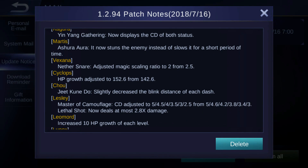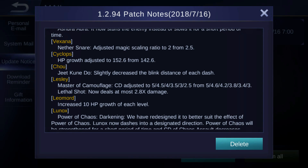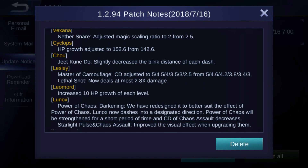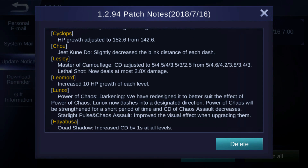For Vexana, Nether Share has its magic skill ratio adjusted to 2 from 2.5 — that's a nerf. Cyclops gets an HP growth adjustment to 152.6 from 142.6 — that's a buff. For Chou, they slightly decreased the blink distance of each dash — first they made it bigger, and now they made it a little bit less.